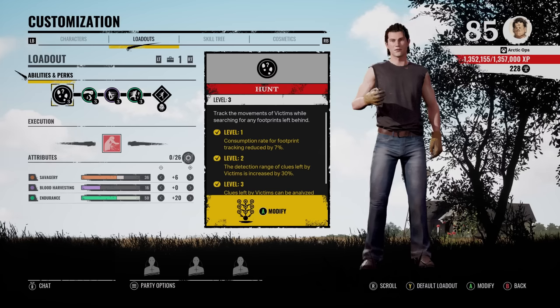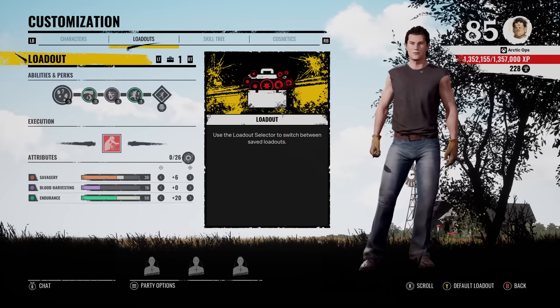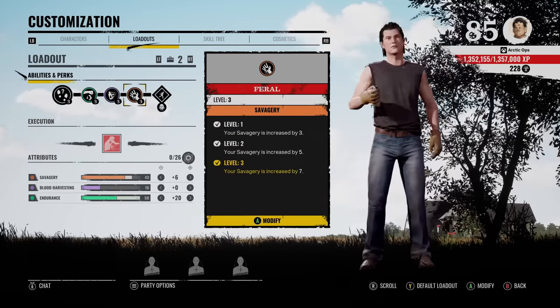Now let's get into a couple of games and try out the stamina build for Johnny. For game one I'll be using loadout one with the Scout perk, and for game two I'll be using loadout two with the Savagery perk just to try out both. Hope you guys enjoy, let's get it!